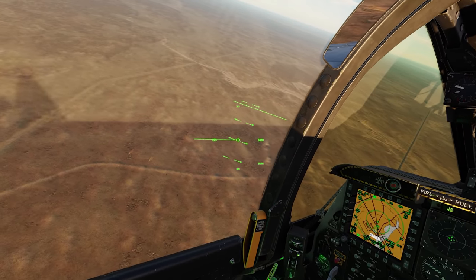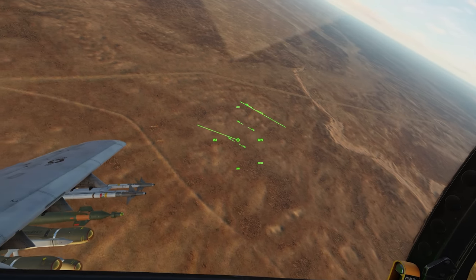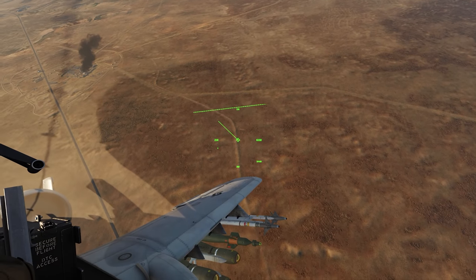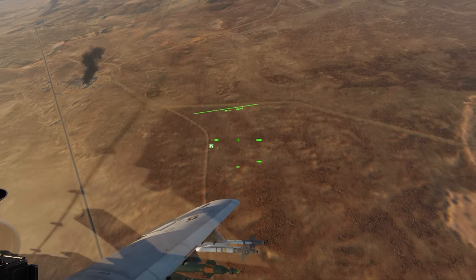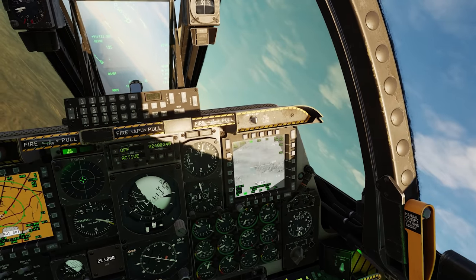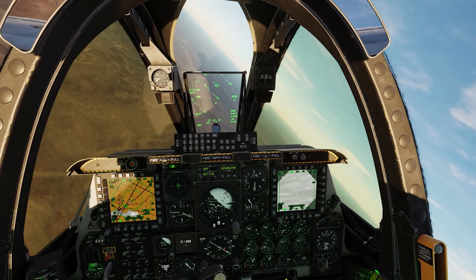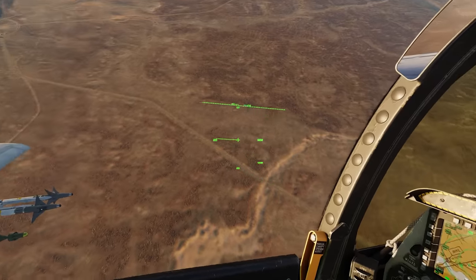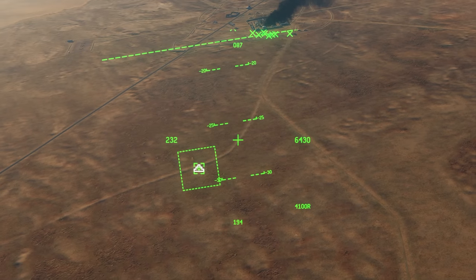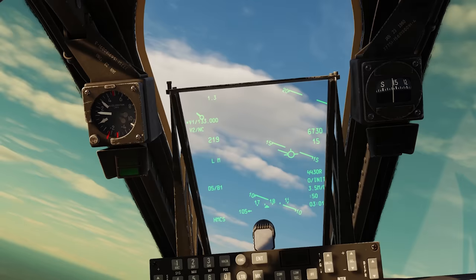Hey guys, welcome back to another video. We're already taking fire over here — we're protecting an American base and it's being attacked from multiple directions. The attack is coming from the north. We're going to provide cover. There should be some Apaches who show up to help at some point, but for now we've got to hold the line. The base will help as best they can, but it's going to come down to the A-10 because there's a whole bunch of armor and the base has little to no armor — just some Humvees and a couple of Strykers.